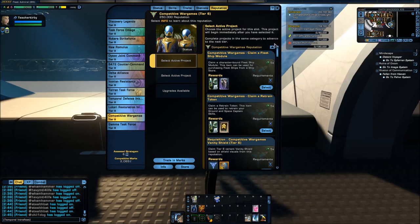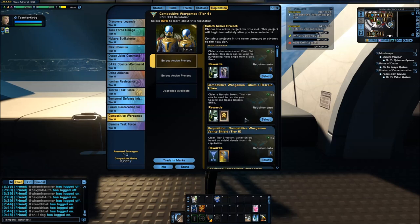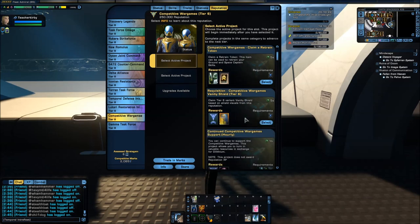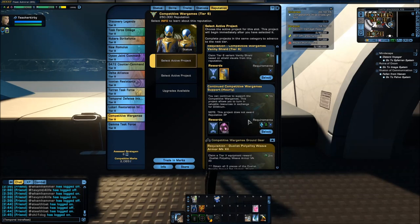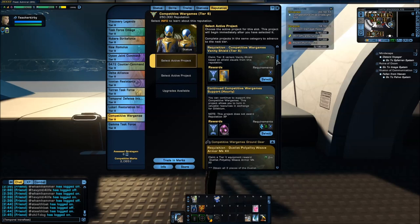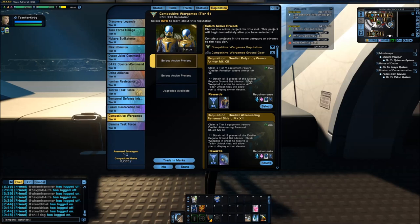At Tier 6 you also unlock the fleet ship module, captain retrain token, vanity shield, the hourly reward as always, and the various reputation discounts that come with it.